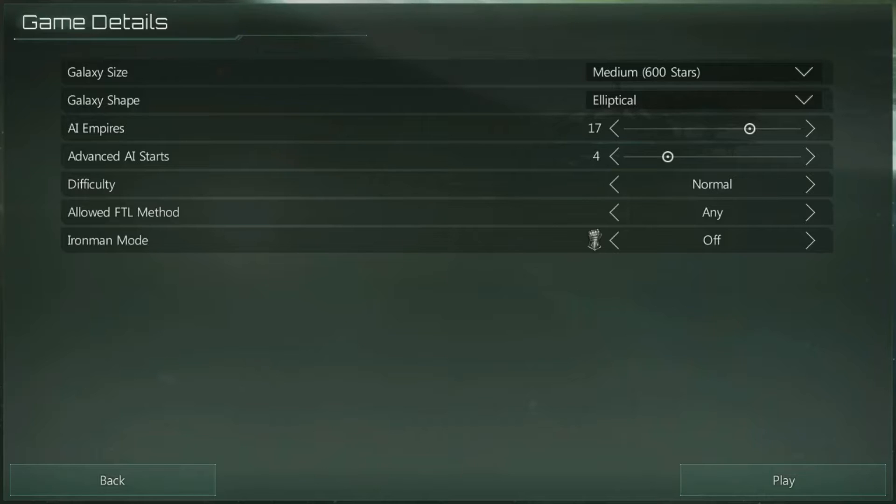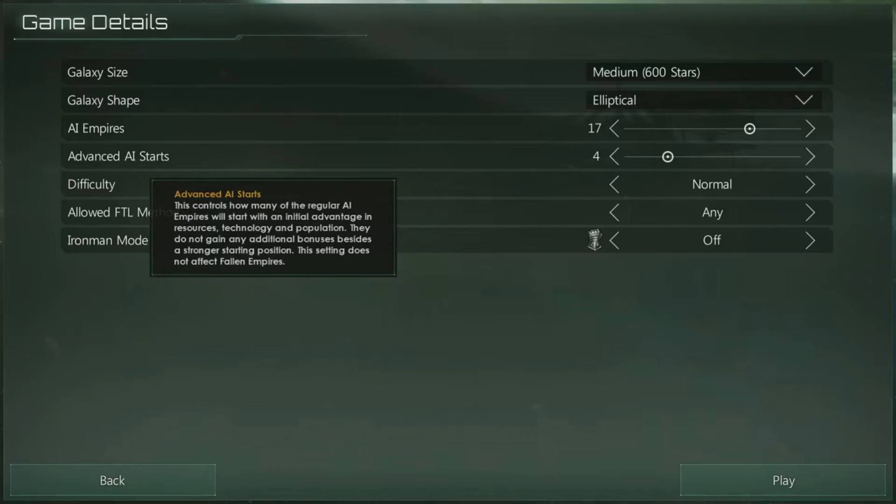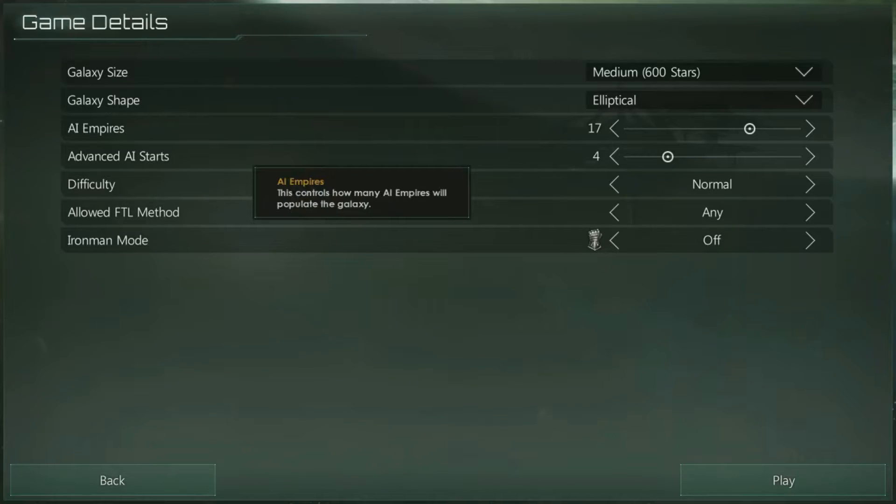We can have 5000 — let's see if we can have 10k! The AI empires are the amount of races that start at a sentient stage. It includes Bronze Age races. AI empires is every race that's sentient whether or not they have FTL. Advanced AI starts are the ones that have FTL. The AI empires who don't have FTL do evolve toward FTL over time, so if you bump into a Bronze Age one, I'd recommend absorbing them via infiltration through observation outposts or via direct planetary invasion.